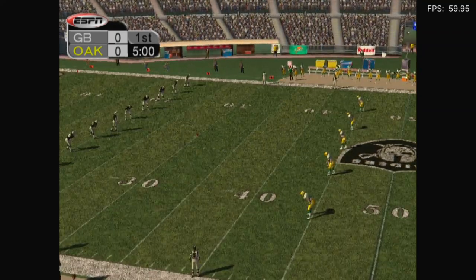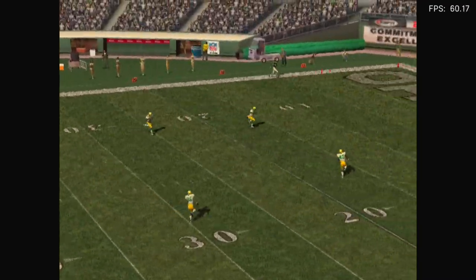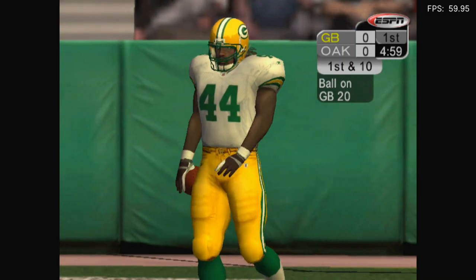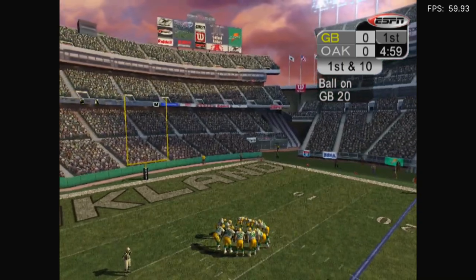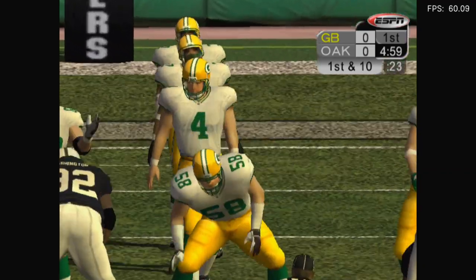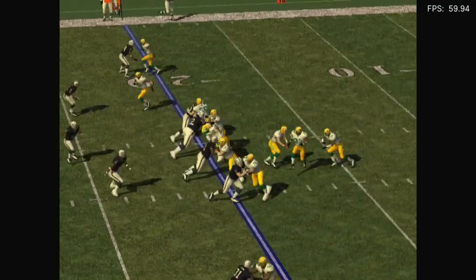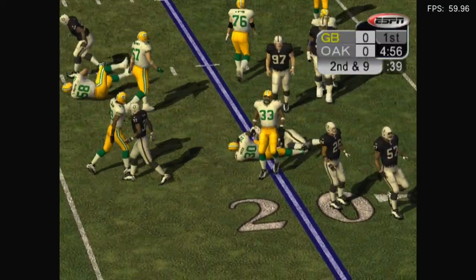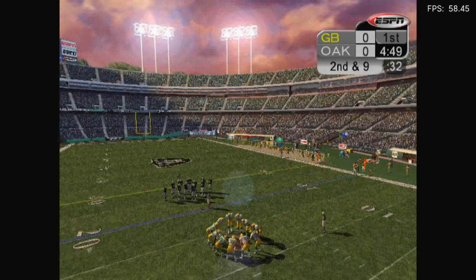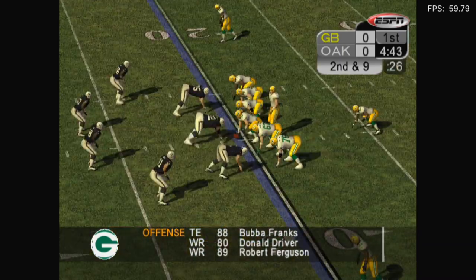Sebastian Janikowski kicking off for the Raiders. There's the signal and we're ready — it's time for Raiders football! Janikowski kicks it... Davenport downs this in the end zone for a touchback. The only downside is when you're playing CPU versus CPU — you're basically just spectating, so the camera angles are completely different. The Packers' offense will start this drive at their own 20-yard line. It dips quite a bit there.